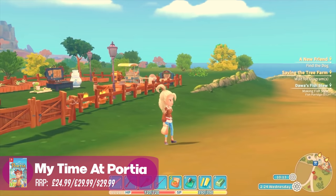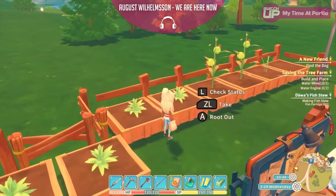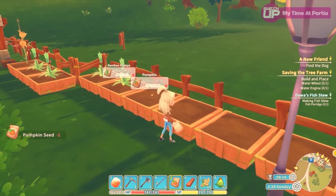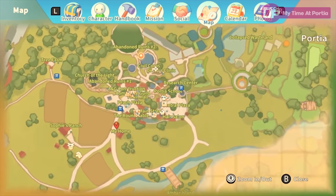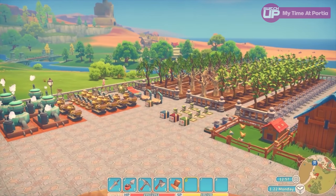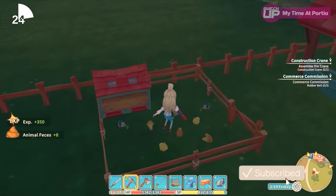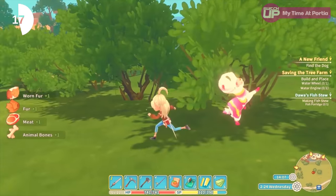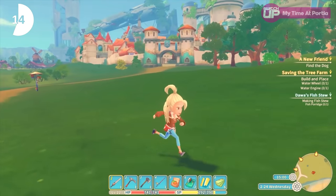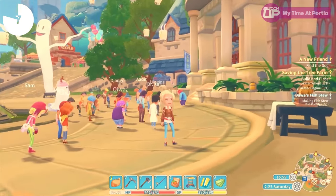My Time at Portia is a very colourful life simulator where you can do a whole bunch of different things, including farming. In this game you plant your trees, flowers, and vegetables into boxes rather than straight into the ground. You can truly customise your entire farm the way you want it to look, and you can also have livestock such as cows and chickens. I have always praised this game and think it is a must-play for anyone who is a fan of the life simulator genre. However, be aware that the Switch version struggles a bit with framerate and has terribly long loading screens. But overall I recommend My Time at Portia.